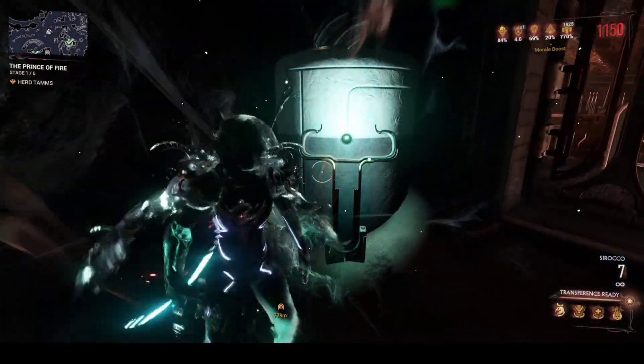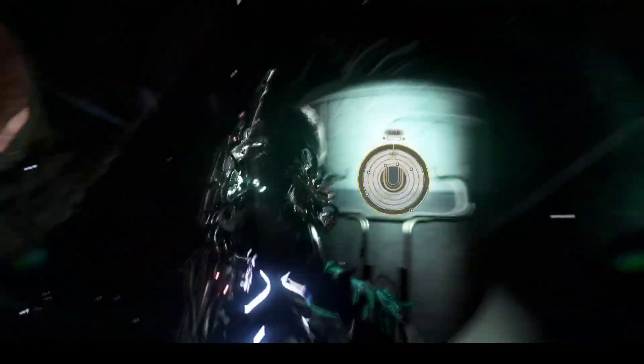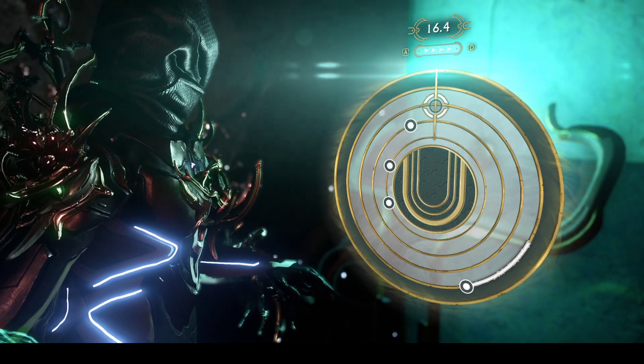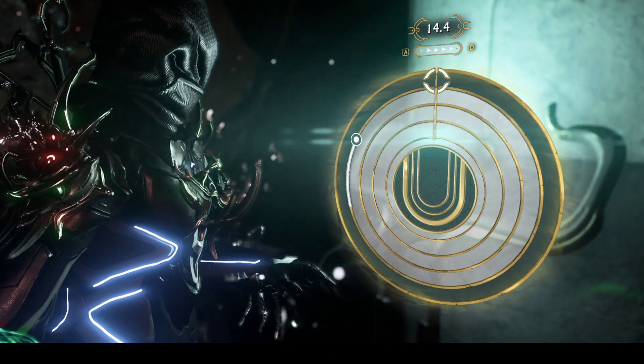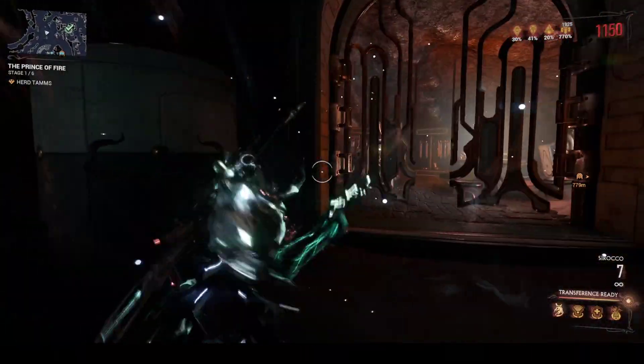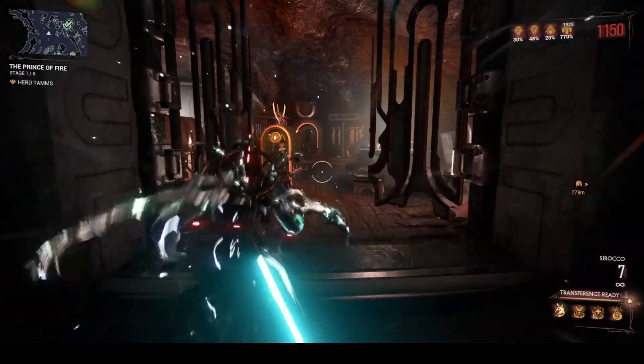If you get it all correct, you should get a prompt for the security. Let's do that — let's do a little puzzle. There we go. That disables it, and voila! Open sesame.